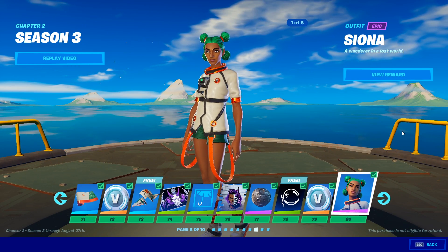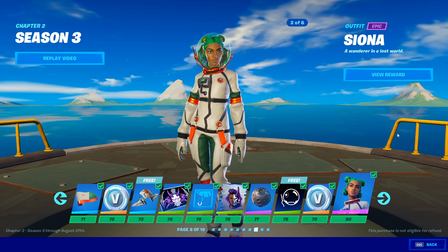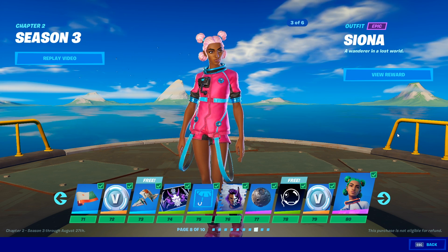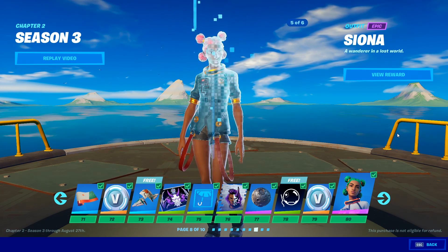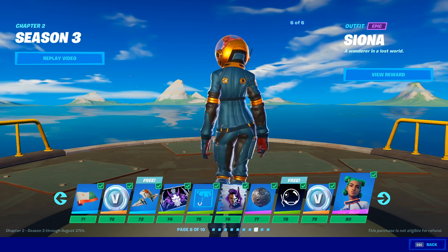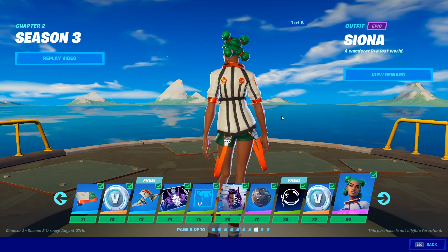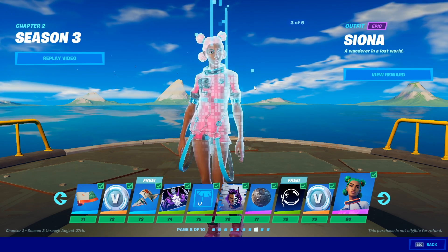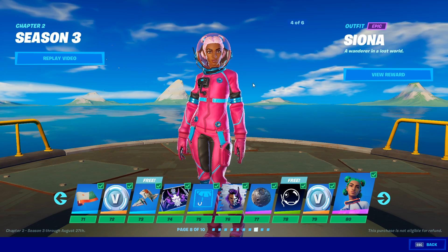Siona — I like the overalls kind of hanging down there. And it looks like there are going to be different colored astronaut suits — yes! I like it. We don't really have an astronaut skin where you can see the character clearly — other than Leviathan — with a clear helmet where you can see what's inside. With Siona you kind of can. I like the hairstyle too — that is great.